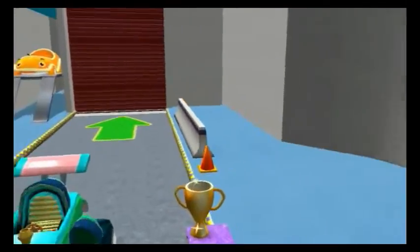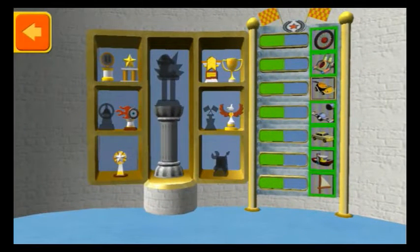Welcome back, Umi! This is your trophy room — you can see the trophies you've earned and check your progress unlocking new car parts. The more coins you collect, the more car parts we can unlock!